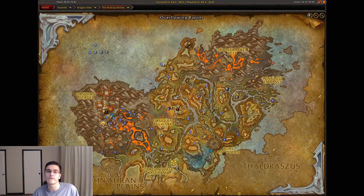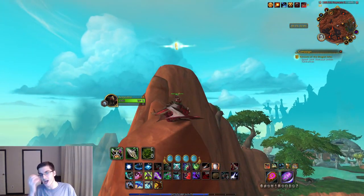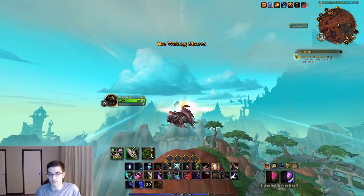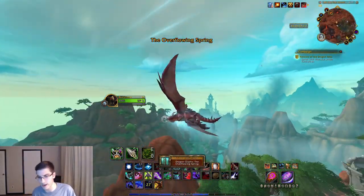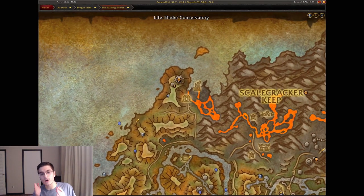Heading back over toward the Obsidian Bulwark, just a little more north, is the Overflowing Springs glyph. You have a bunch of these tall rock formations, and at the top of this one — more of a mountain or hill — is the Overflowing Spring dragon glyph.